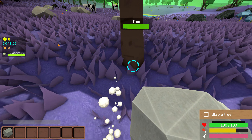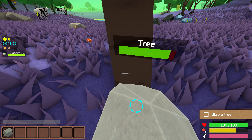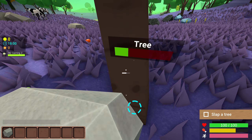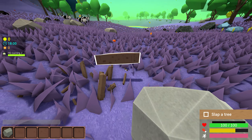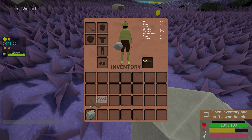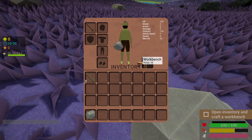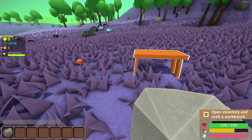Okay, we're gonna put it down there and then click on one - then we basically slap a tree with a rock. Wouldn't make any sense in real life but this is just a game. All right, we got some wood - put this in our inventory, make a workbench. Bam, we got a workbench!